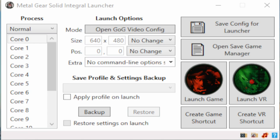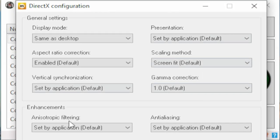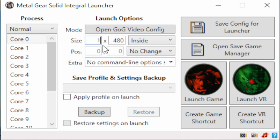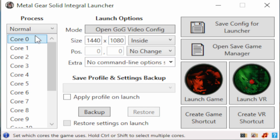Let's take a detailed look at all the options in the launcher. If you launch this program and it has the GOG version detected, you can open the GOG video config settings. These settings allow you to set the game into windowed mode and scale it so the game can be bigger than the originally intended 640x480 resolution. You can change the resolution - for example, set it to 1440x1080. On a standard 1920x1080 monitor this would fill the screen from top to bottom, leaving only left and right open space, correctly in 4:3 format. On the left side we have the process section where you can see all your CPU cores, starting from zero.